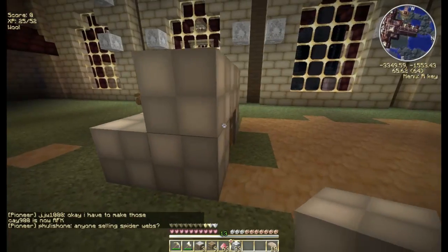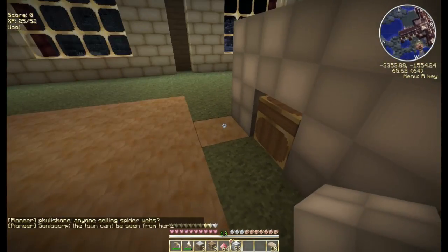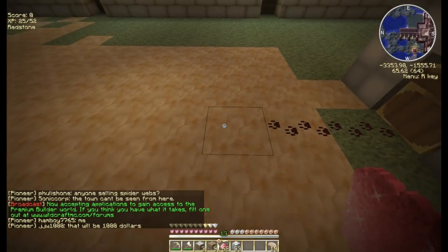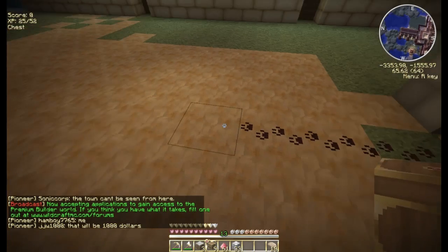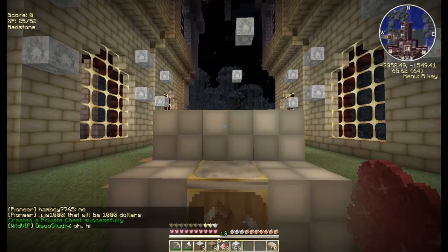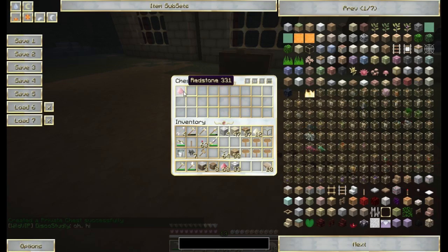What's going to happen is we have our crafting table and now we have our chest. The cool thing here is we can take this redstone, run it here, and drop a chest at the end. Now look what happens when we drop redstone — boom, and it went right into this chest.